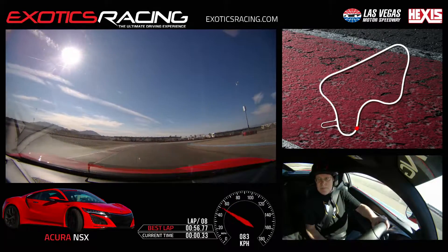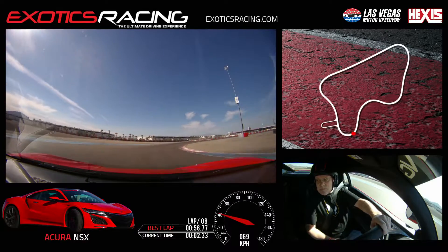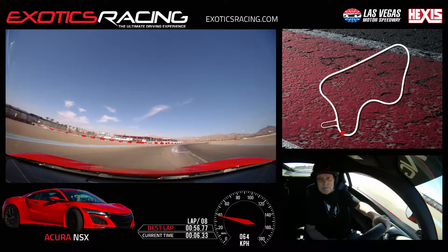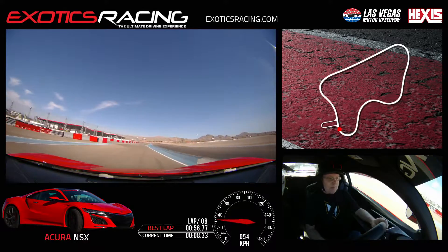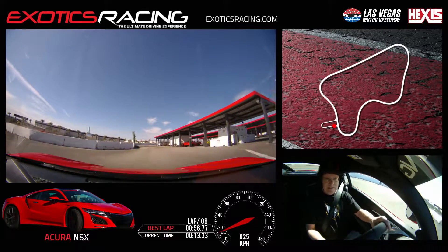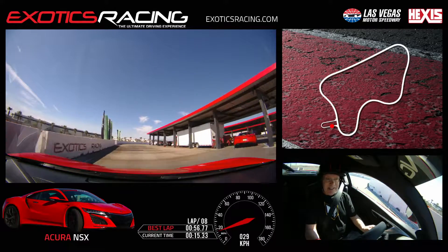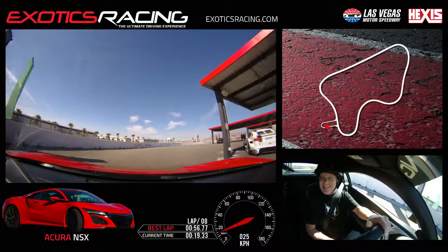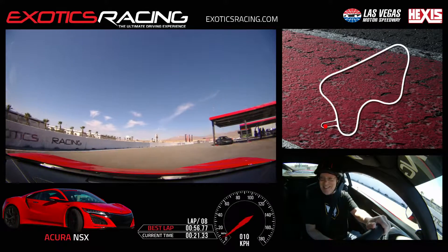All right, that was seven. You're going to unwind the wheel, exit track left, off the throttle, off the brake, just coast. Now you can start to apply a little bit of brake pressure so you can make the corner to your left, then go straight in towards the Exotics Racing side. This is way faster than anything I've driven before. Oh really? Did you enjoy it?